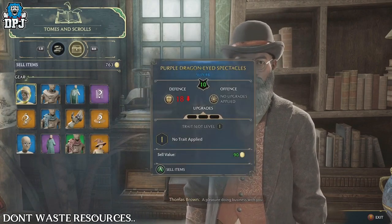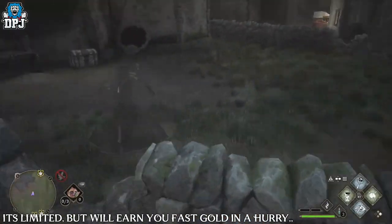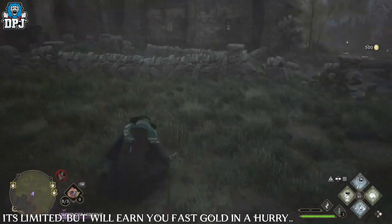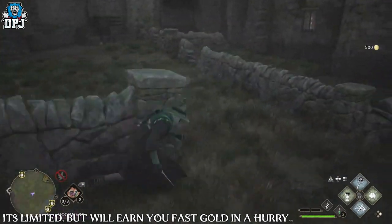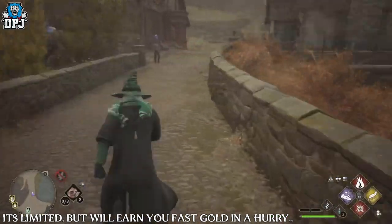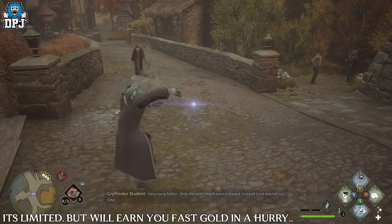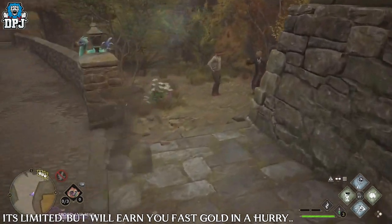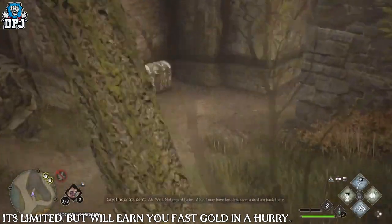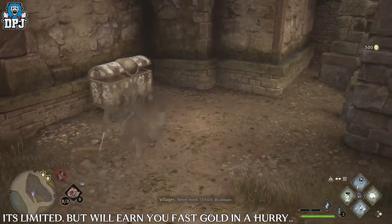Another great method, though semi-limited, is using the Disillusionment spell to go invisible and open those eye chests scattered all over Hogsmeade and the castle. Simply go invisible, walk up, and open them. Without the spell the eyeballs will spot you and you won't be able to open them. Every chest gives you 500 gold — in Hogsmeade alone that's easily 5,000 gold just by walking around spamming Revelio to find them.